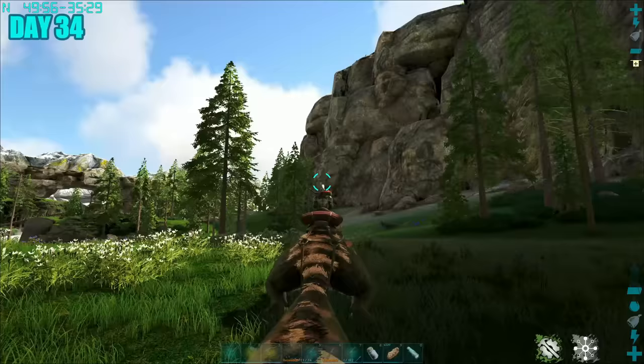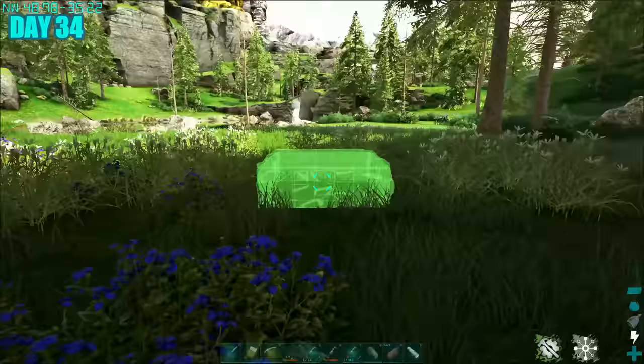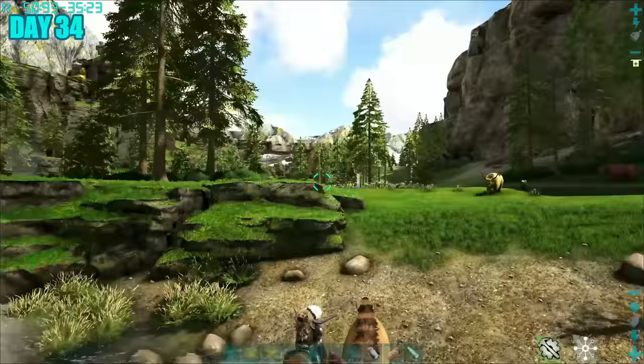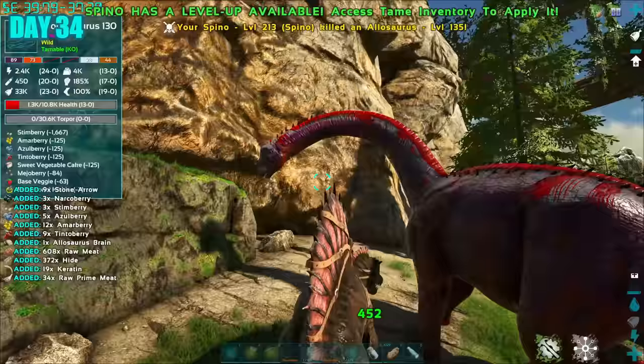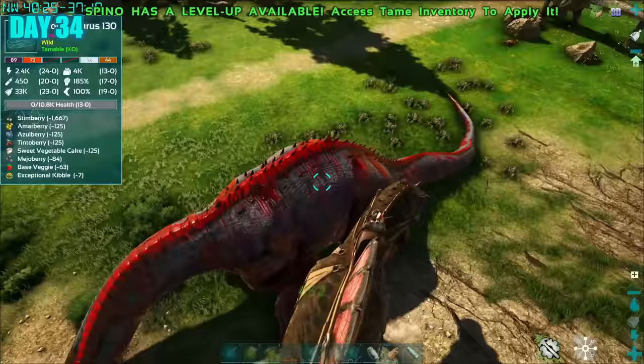It was day 34 and I was trying everything to avoid building. At the place I tamed the Rex, I noticed there was a pack of allos nearby, so I went back to my taming pen and tried to kite one of the highest level allos in. That was successful — I got the allo in, tranked it down, and went out to get some prime meat. I waited for the allo to tame up and then thought: you know what, it's time to start with that build.